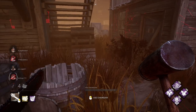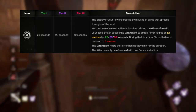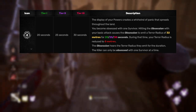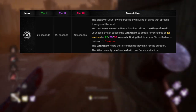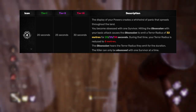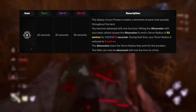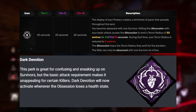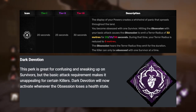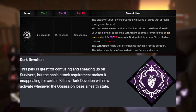Dark Devotion is on this list and I'm happy about it — it's one of my favorite janky perks. The way it works is whenever you hit the obsession with your basic attack, the obsession gains a 32-meter terror radius and you lose your terror radius, allowing you to run away and go find someone else who doesn't know you're coming. The changes they're thinking about doing now is that instead of just basic attacks, however the obsession loses a health state will trigger Dark Devotion.